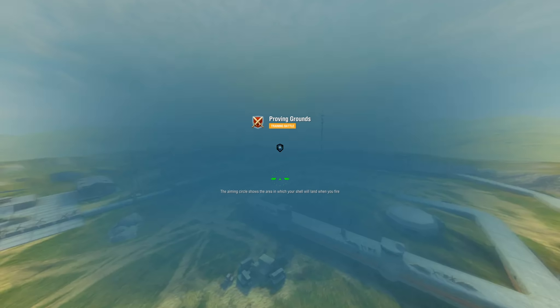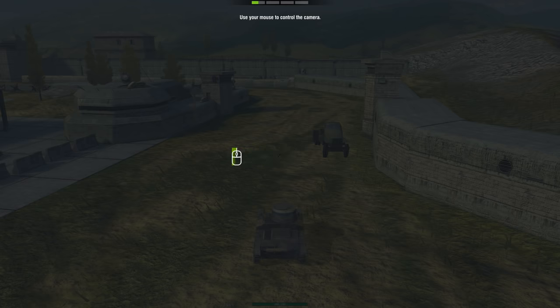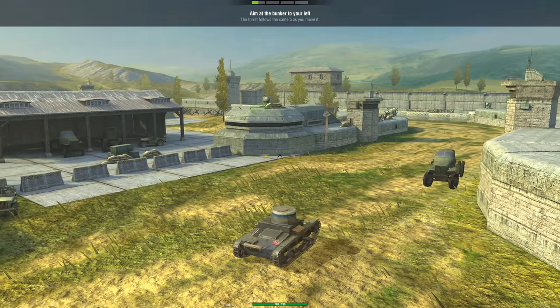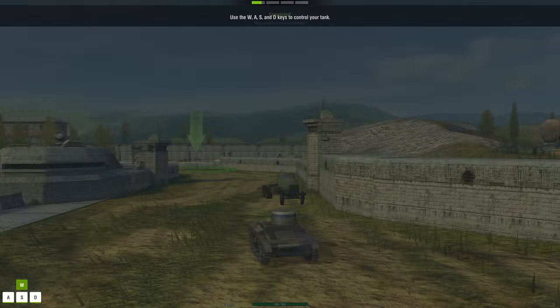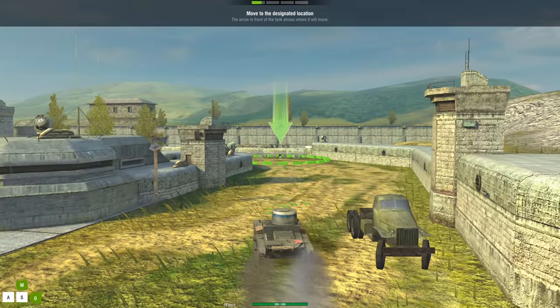The aiming circle shows the area in which your shell hits — yes, I would have guessed that. Welcome to the training camp, here you will learn the basics of battle. You use your mouse to move the camera. Look at the bunker, look at the truck — skill! I'm already better than 80% of most World of Tanks Blitz players. Now we can drive, that's pretty cool.